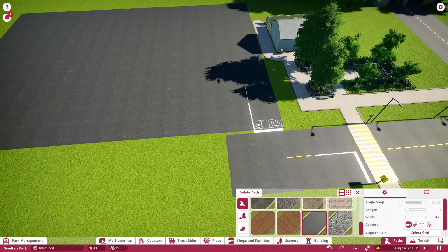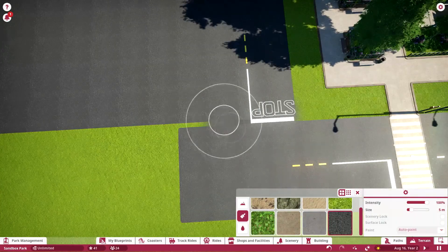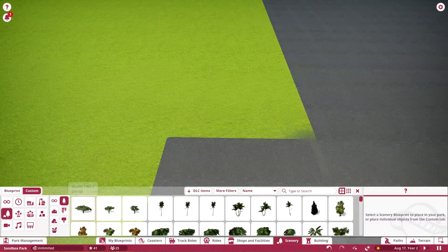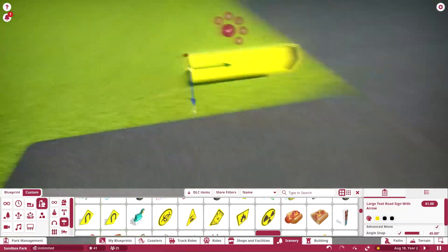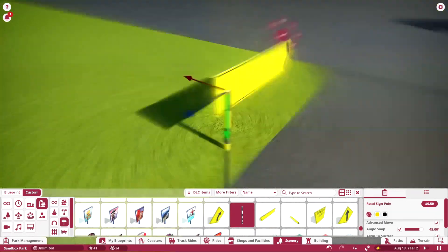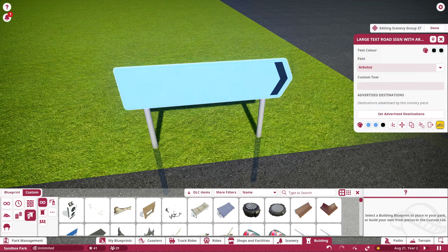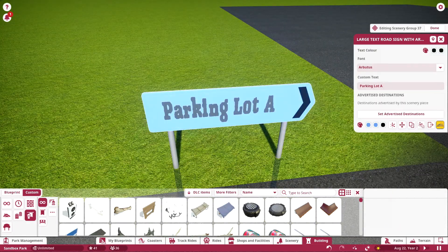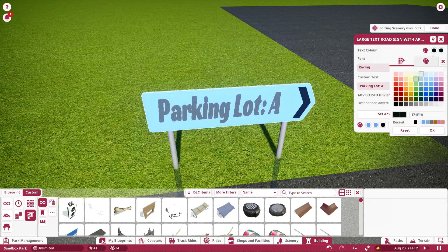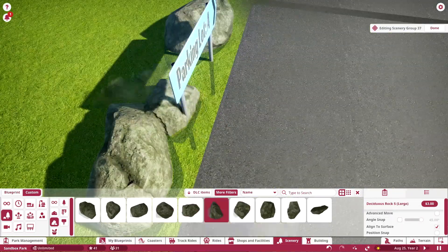I actually struggled a little more with the path on this side. I think I have that stop sign on the wrong side of the road — yeah, it is on the wrong side, we'll fix that. Here's where we build the parking sign, just parking lot A and parking lot B, nothing fancy. But I think the way it ends up looking with the sign, and then the park exit on the other side with some trees and rocks around it, it just looks really nice.